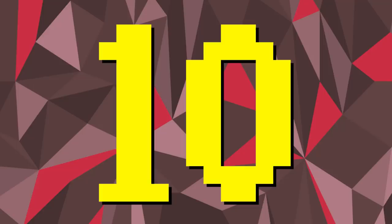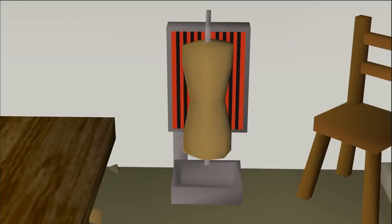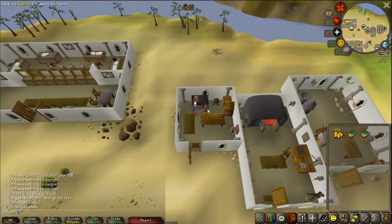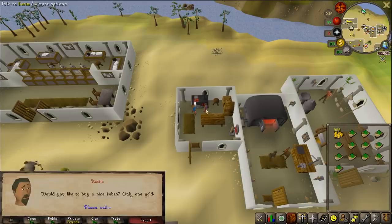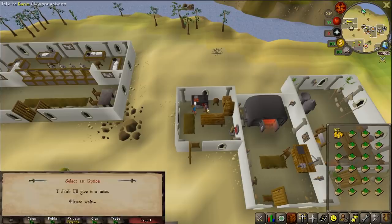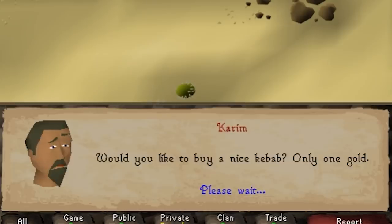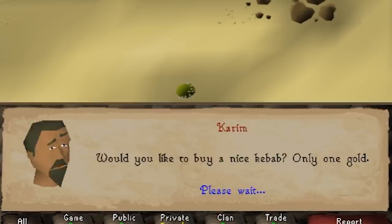Starting at number 10, we've got buying Al-Kharid kebabs. Karim's kebab shop within Al-Kharid sells kebabs for 1 GP each, and you can sell them on the Grand Exchange for an incredible profit margin. To get a rough estimate of the GP per hour, I'm going to buy kebabs for 1 coin and sell them for 30 or 40 coins — I'll do this for 20 minutes. This method has no requirements whatsoever other than having a couple of coins. Sadly, the kebab shop isn't like normal shops — you have to go through the entire dialogue just to get one kebab, 27 times per inventory. It's quite painful and boring, which is why I don't suggest stuff like this to new players.